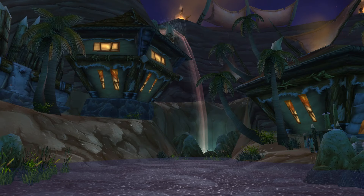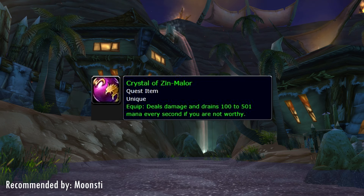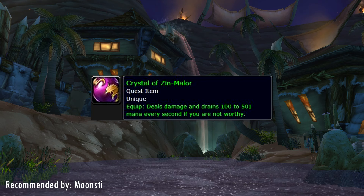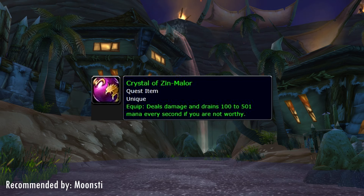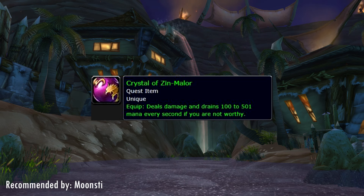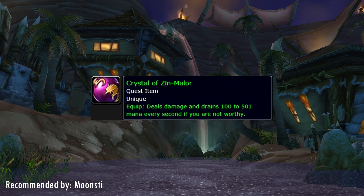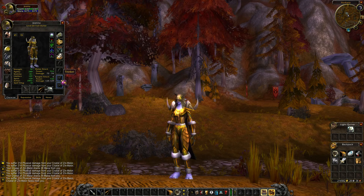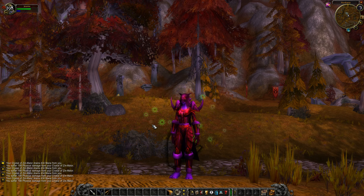Time to talk about something a little different. This item is part of an Alliance quest and if you never hand in the quest you can keep this item as long as you'd like. It deals damage and drains 100–501 mana every second if you are not worthy — it also takes away health, so equipping it will make you kill yourself. But here's the thing: if you die by this item rather than by a raid boss during a wipe, you get no durability loss. No durability loss means no repair bill, which will save you lots of money over the course of raiding. That's why I consider this item underrated — it's a great way to kill yourself without suffering any durability loss.